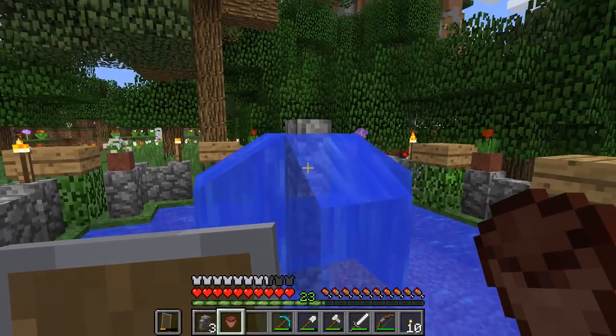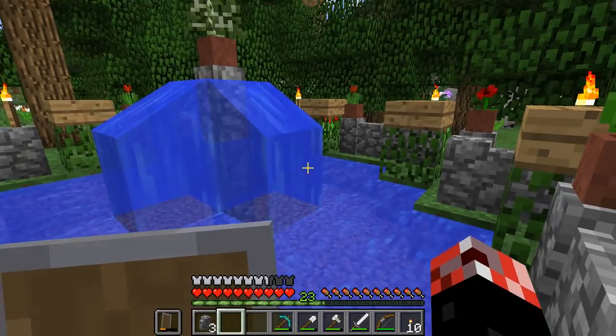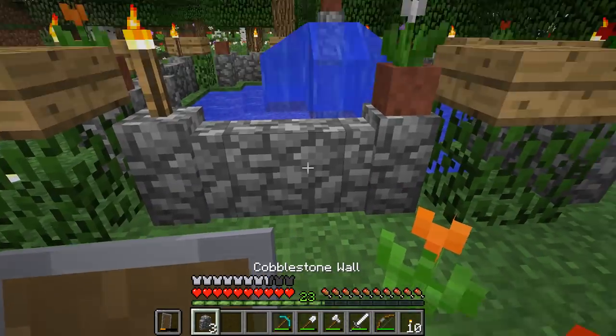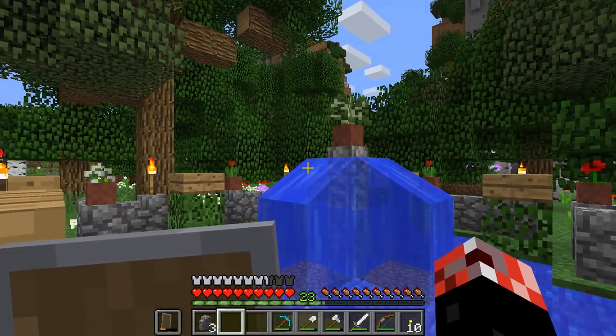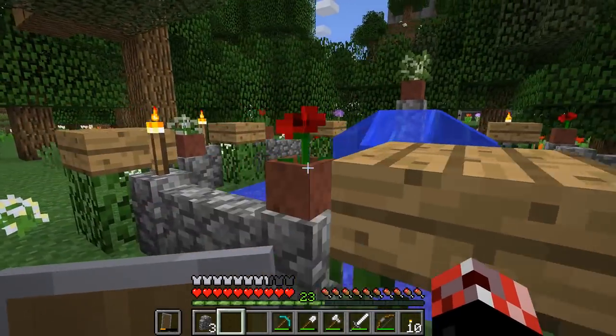I kind of want to put down a little flower pot on top of there with a sapling or something. Look at that - that's kind of cool. That was not possible pre-1.13. So that is really, really cool. We've got ourselves a little fountain and a bunch of awesome stuff going on.